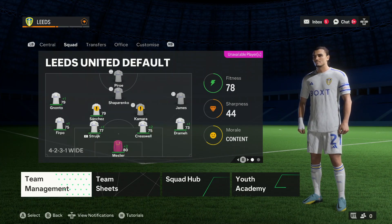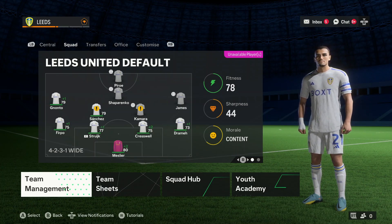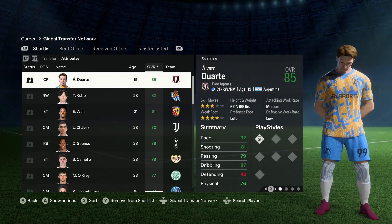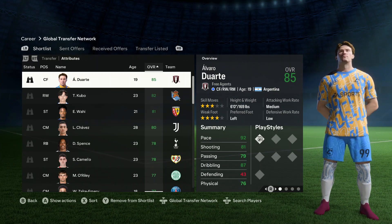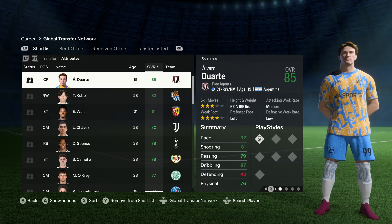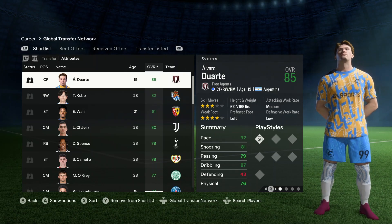There are four positions I want to strengthen this season: right back, left back, central midfield, and central defence. I have looked through the free agents and they are as broken as ever. Alvaro Duarte, 85-rated at just 19 years of age, will be an outstanding player and I don't think it's fair for us to sign him. So I will not be using the free agents if they are this good.